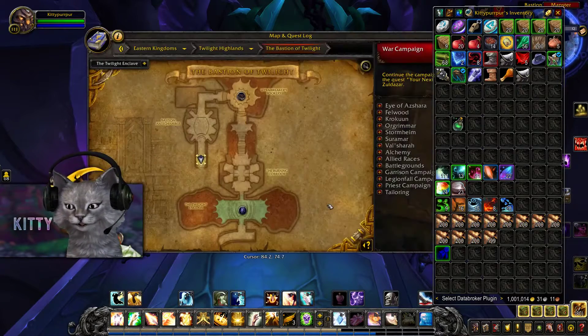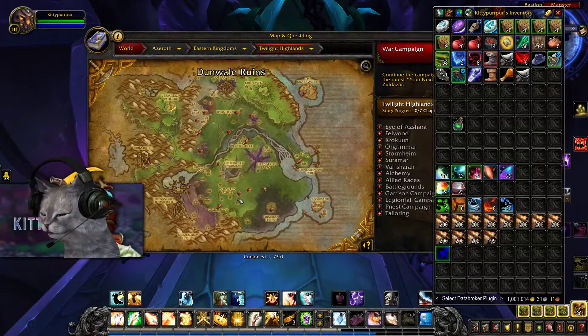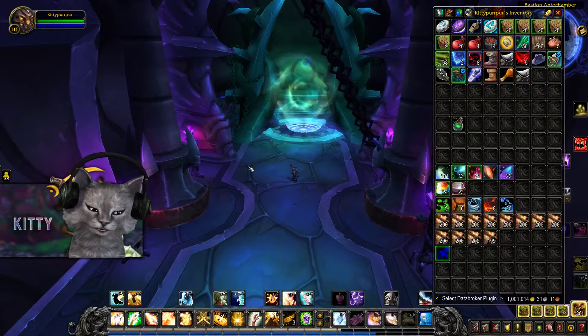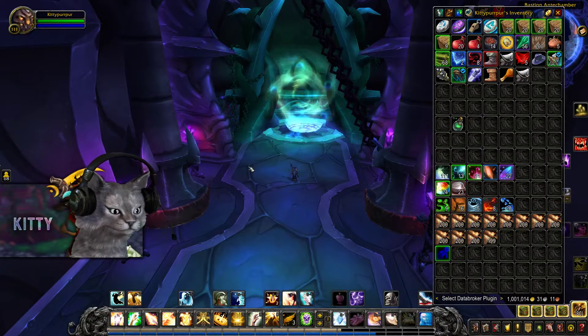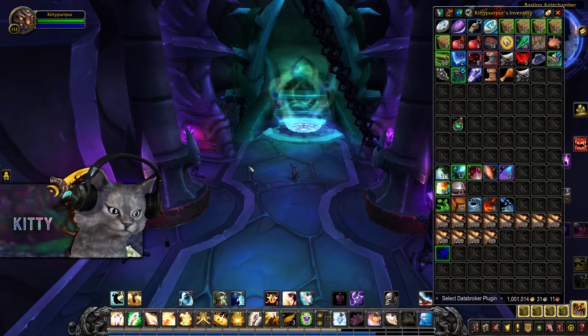It is Bastion of Twilight trash farming — super old school. Bastion of Twilight is up in the air over Twilight Highlands. Just make sure you bring that Potion of Treasure Finding and make sure you are a tailor. Of course if one of your alts is an enchanter, that works really well too. Everything is your choice when it comes to what you do with the materials.